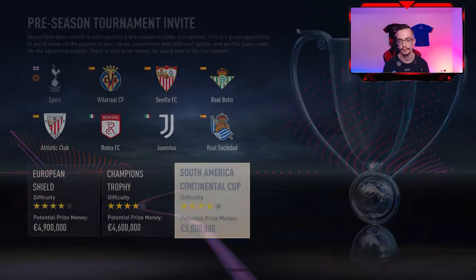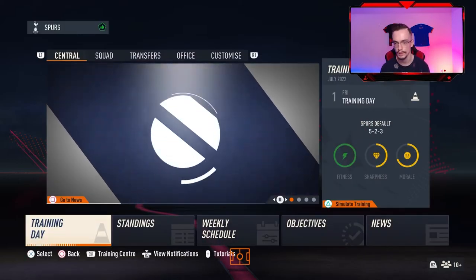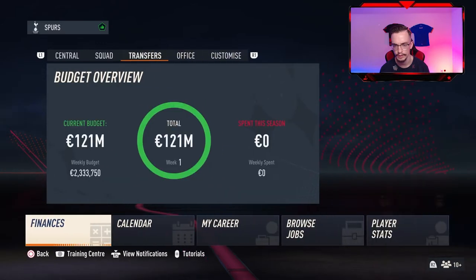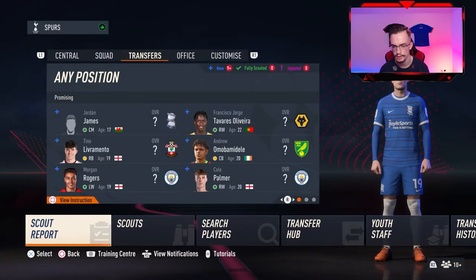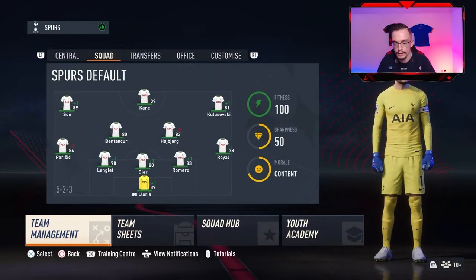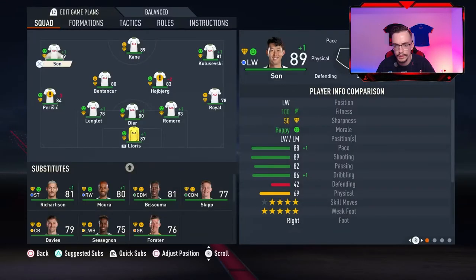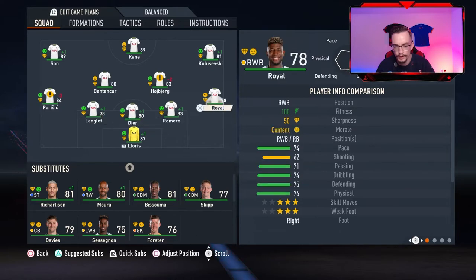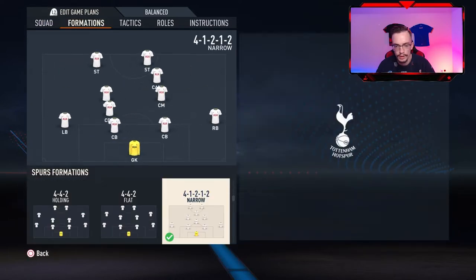So here we are, let's see our squad. We have got transfers, squad reports — we'll check those later. We have some youth talents, and in the squad for the moment we've got Son, Kane, Kolosevski. The default formation is 5-2-3, but I'm gonna play with the 4-1-2-1-2 narrow.